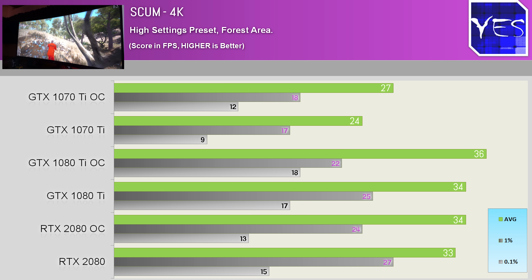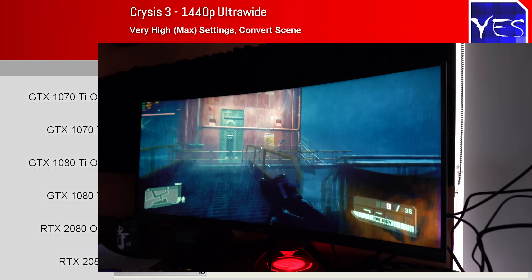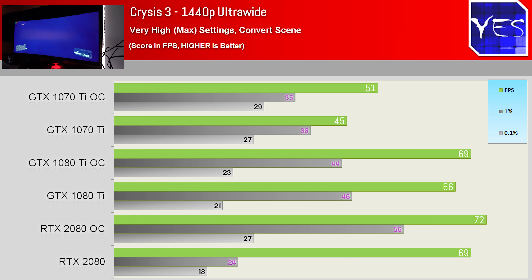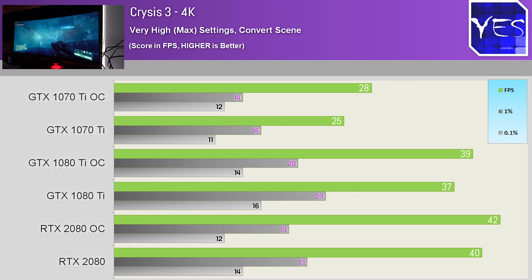That 1080 Ti confidence was soon short-lived when we switched over to an old but gold title — Crysis 3. At 1440p ultrawide there was a victory for the 2080, but not by a whole lot. The question lingered: can it run Crysis at 4K maximum settings? Unfortunately, the answer for the RTX 2080 is no — though this is maximum settings, keep in mind.